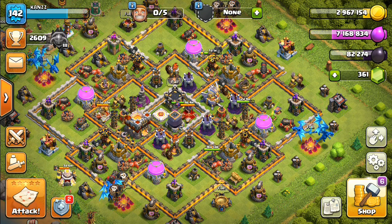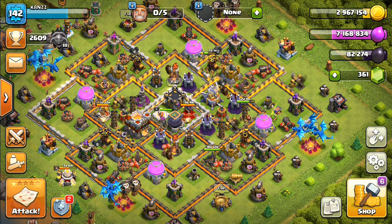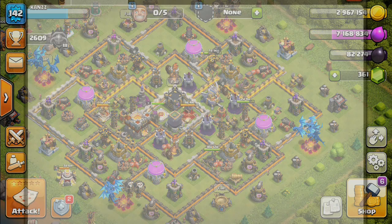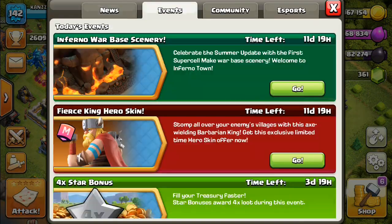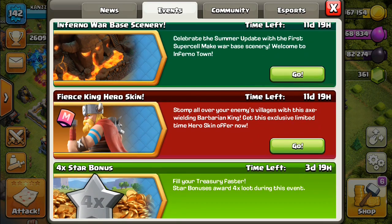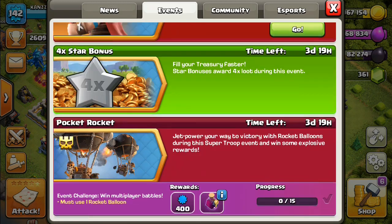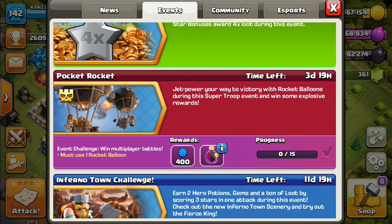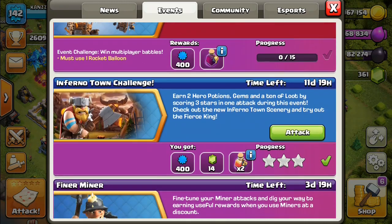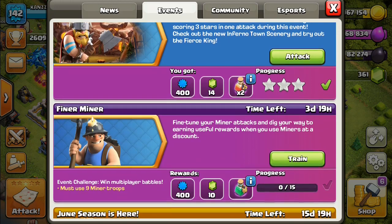Let's get started. In the Clash of Clans summer update, they will add new content and reworked maps. There is a new hero skin in the new series. New strong star burners have large uniformly placed enemies around the corner of the forest, and the Inferno Town Challenge will be added.